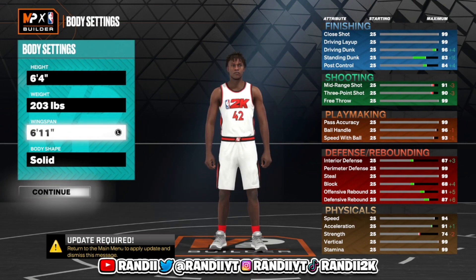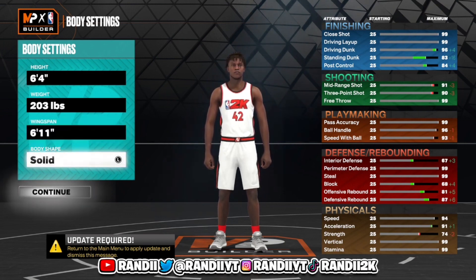You want to go 6-4 so you can play some defense and still be very fast. You guys will still have a 94 potential speed. For the wingspan, you want to go at least three ticks up — you're still gonna have an 89, or really a 90 to be exact, because you'll still have a long wingspan. You can play defense, shoot, and still be good.